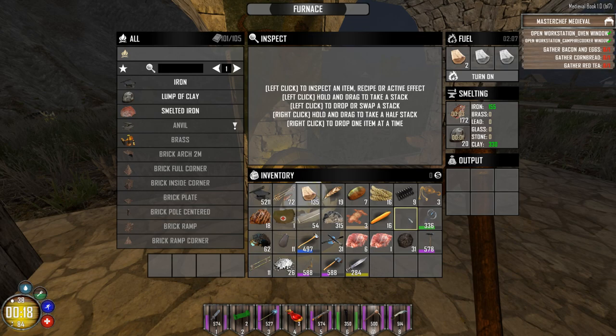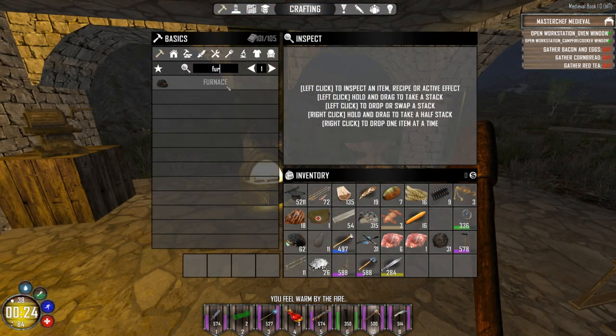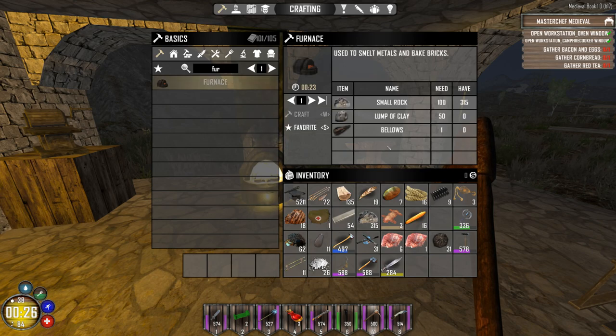We'll start cooking that up. In the meantime, we'll also go through how to build this thing, because it's pretty much the same but a little different. You're going to want to look up furnace instead of forge. The furnace is essentially a forge, except it requires a bit more small rocks, and it also has bellows.